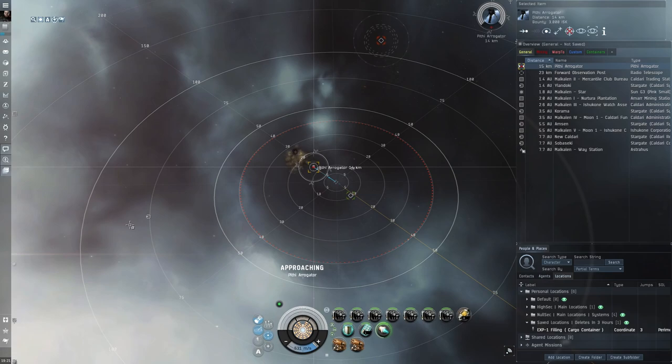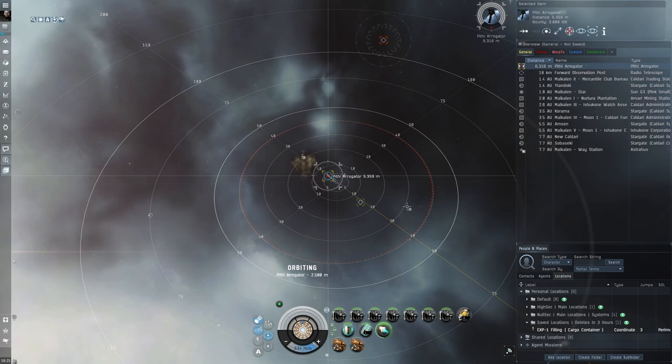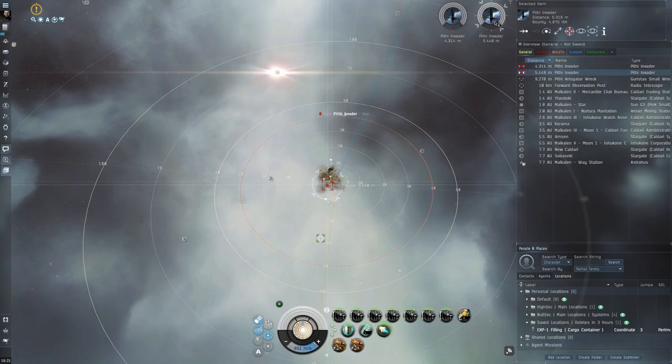Some sites, when you warp to them, will pop up a warning message — those can trigger NPCs to warp in on you. If you're in a Heron, Buzzard, or Astero, you're very squishy — you are easily killed and won't really stand a chance. Always keep an eye on your overview so you can warp away at any given notice.